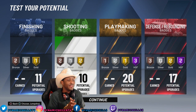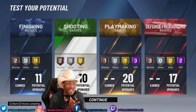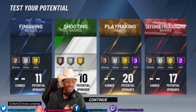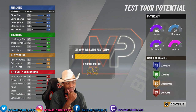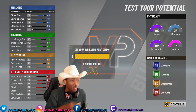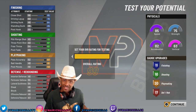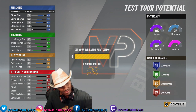So the build comes out to five Hall of Fame badges, six gold badges, six silver badges, and eight bronze badges. This is the best two-way shot creator build. With takeover, my shooting is going to look like my playmaking, my defense, and my finishing — because I have the shot creator build. This is a two-way playmaker with amazing passing, amazing defense, amazing finishing, and with takeover and a couple shooting badges, my shooting is amazing.